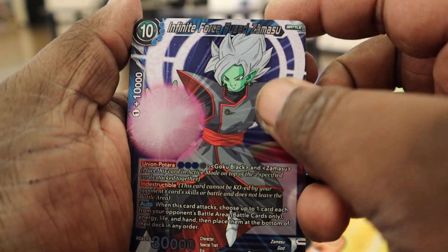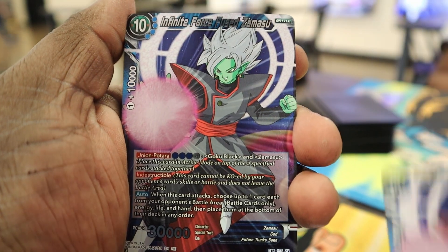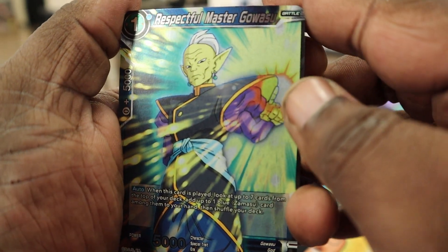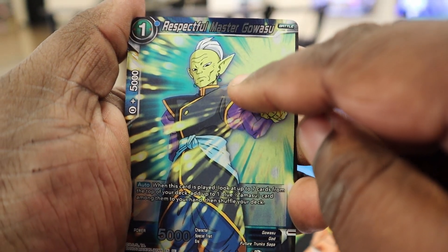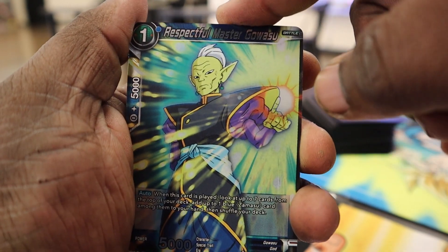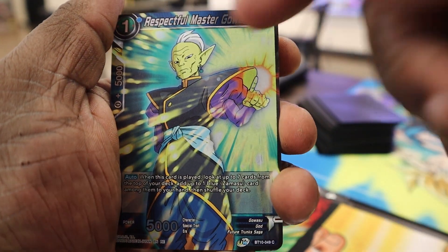Four Senzu Beans, then we got the Infinite Force Fuse Zamasu 10-drop — get two copies of that. We have the magics. Then we got the one-drop Respectful Master Colossus. I'm so thankful this card is in here because I was thinking about playing this card and was going to buy them, but they're in there — so that's pretty good. We get four copies. This card is really good, I like this card.